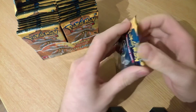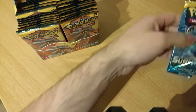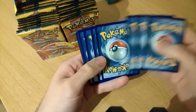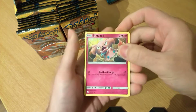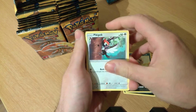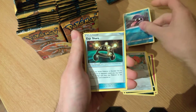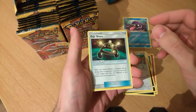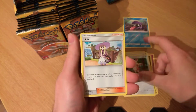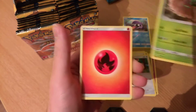Starting with pack number one — I'll try and get the names right. So we've got a Snubbull, a Alolan Rattata, a Sandile, a Pikipek, a Spearow, a Shellder reverse, an XP Share — I've done this completely wrong with the card trick — XP Share is an uncommon, a Spinarak, and Decidueye is the rare, plus a Fire Energy.